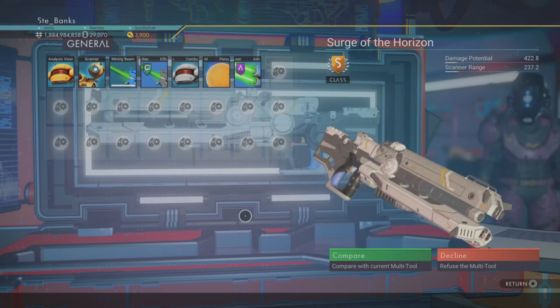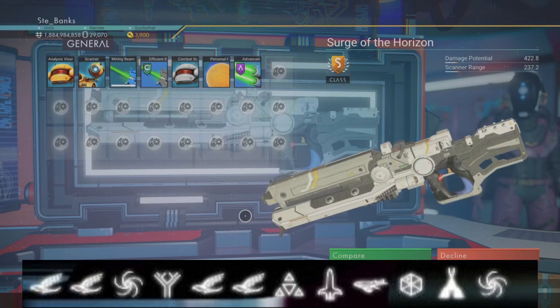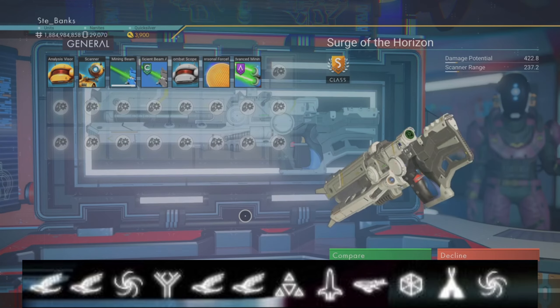And the portal coordinates you're going to need to get these 2 multi-tools are: Bird, Bird, Galaxy, Tree, Bird, Bird, Atlas, Rocket, Fish, Voxel, Tent, and finally Galaxy.